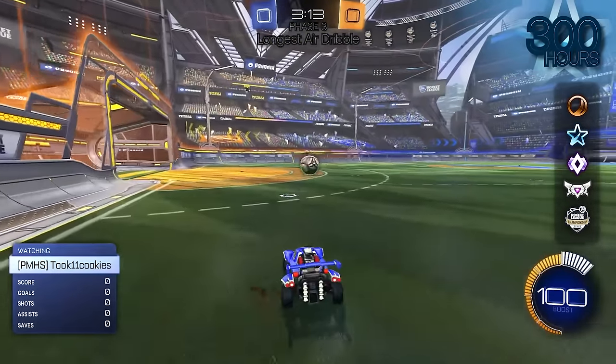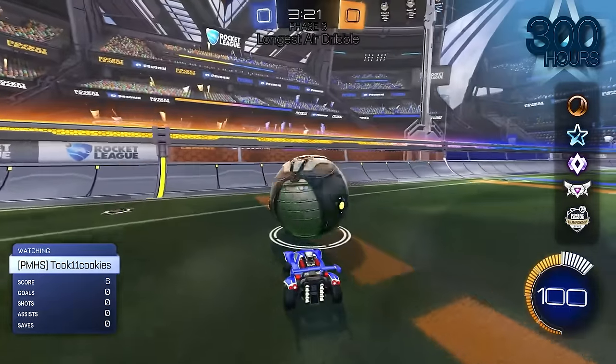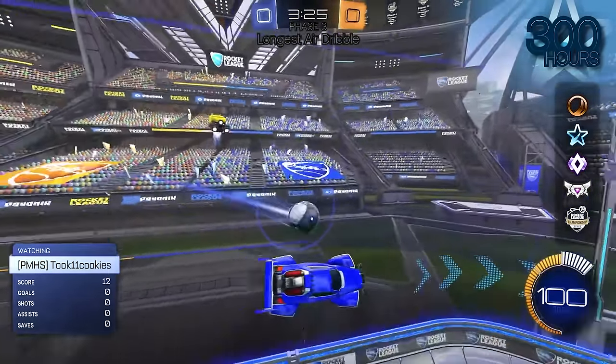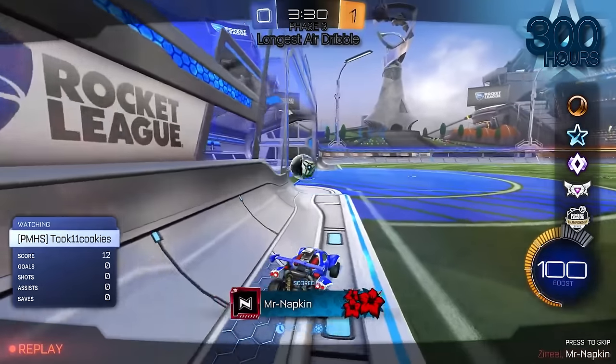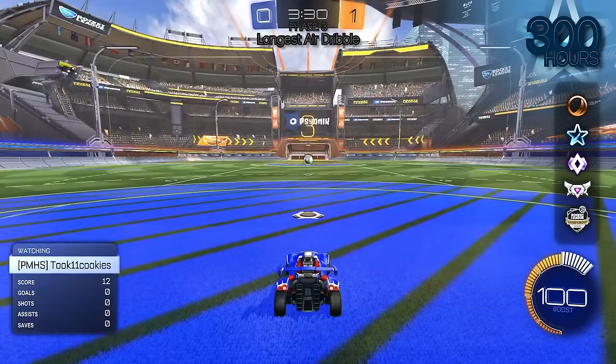Next up, Cookies — I want to see the longest air dribble. Take it up the wall. Time starts now. Keep it up. You got 3.78 seconds. Honestly, it was barely better than the last guy. Last guy did 3.81 seconds.